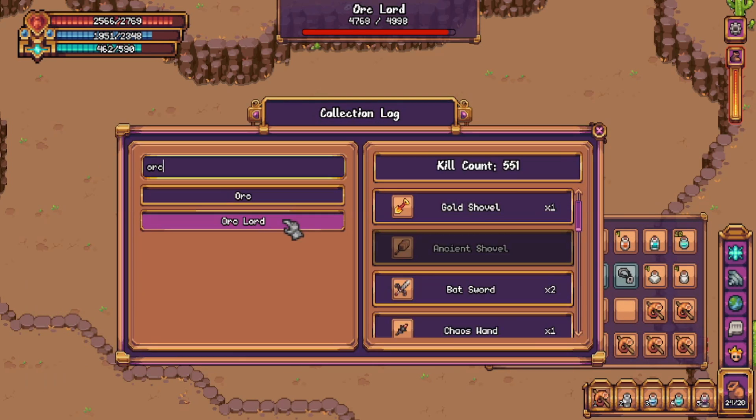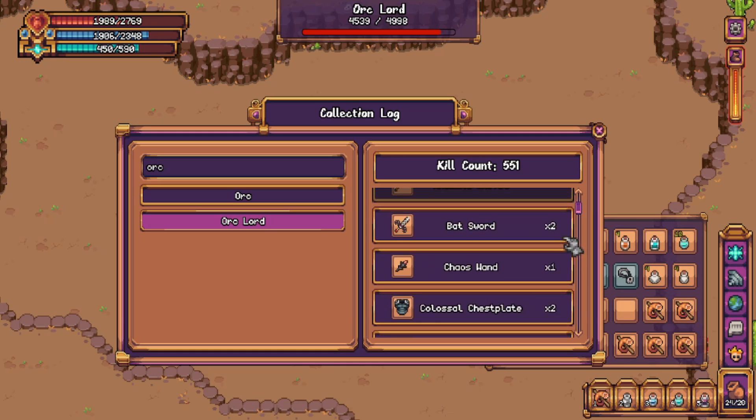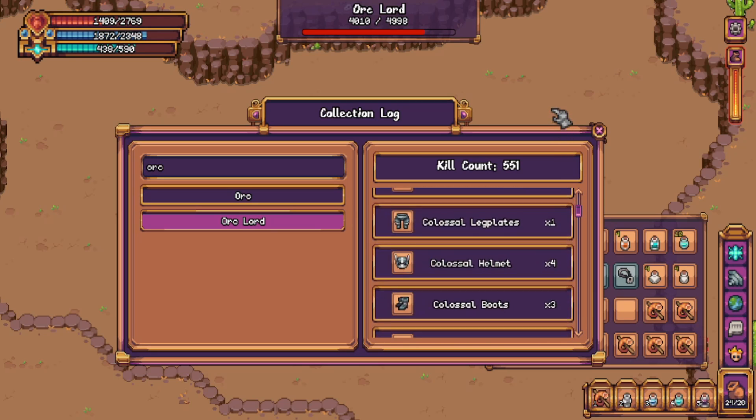On the list is the Golden Shovel, Ancient Shovel, Batsword, Chaos Wand, Colossal Chesspiece, Leg Plates, Helmet, as well as the Boots and Shield.